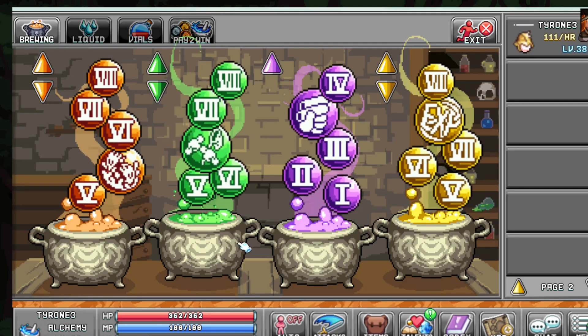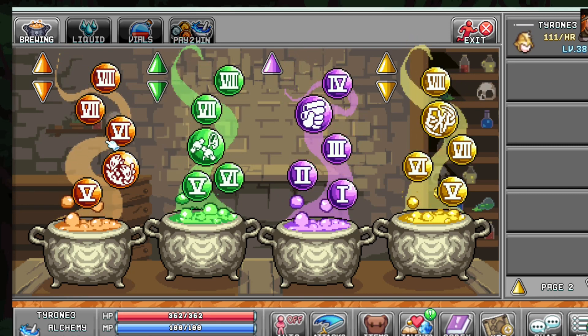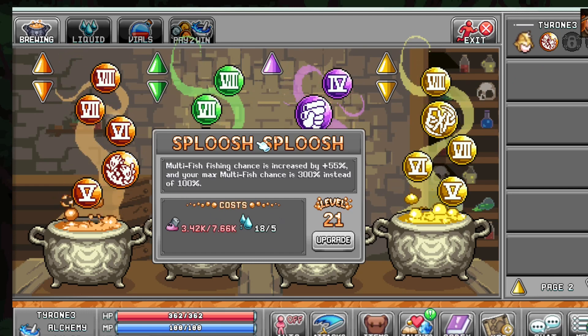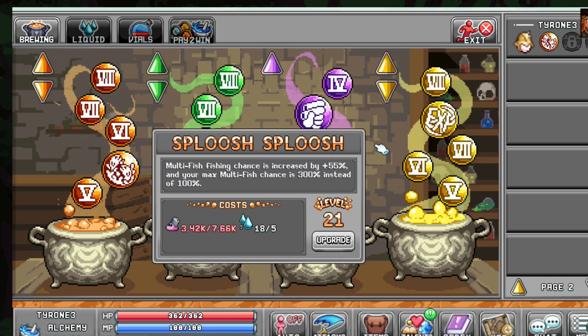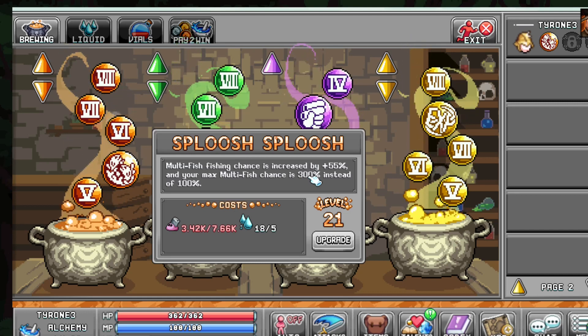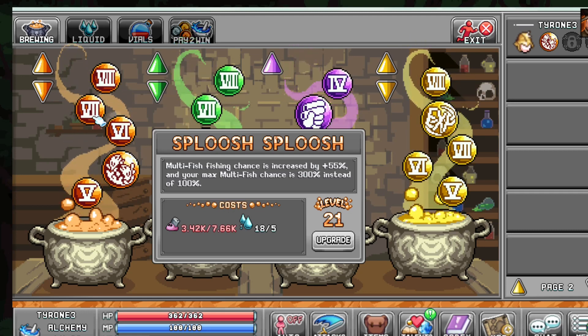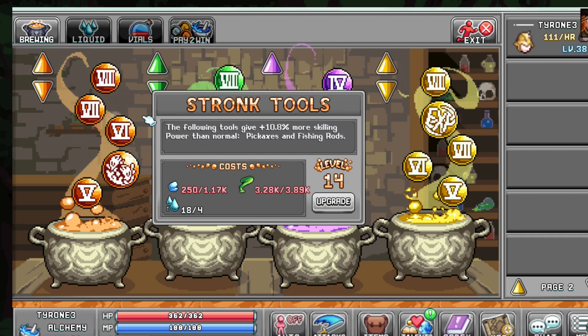The first thing is, once you've chugged your potions, you want to equip your Sploosh Sploosh alchemy bubble. This bubble gives you your multi-fishing chance, increasing by 55%, and can get you the chance of getting three times the amount of fish instead of just double. A really useful skill to employ.